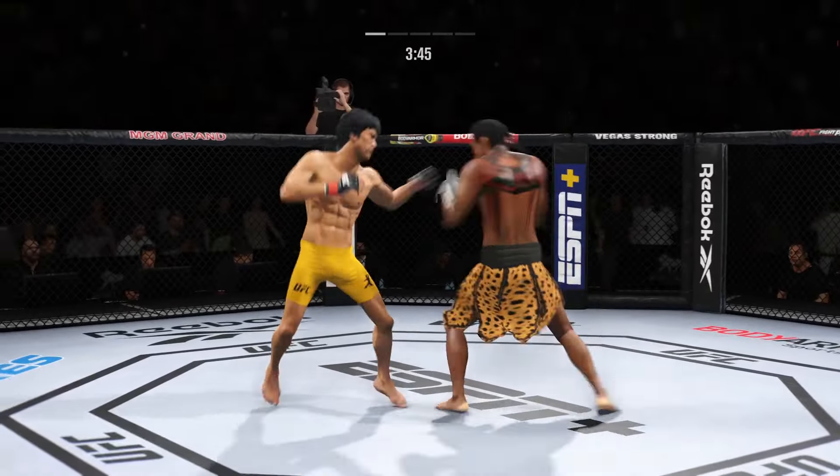That one was thrown to end the fight. Well-placed kick there by Lee. A stripling uppercut. The right hand just misses. He's cutting down the sides with his beautiful leg kick.